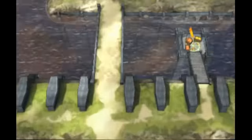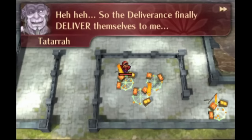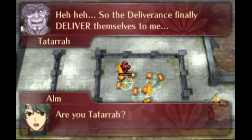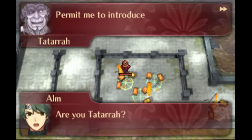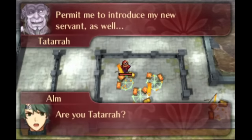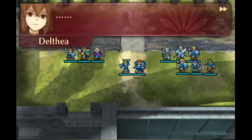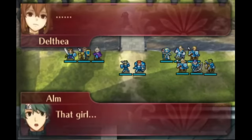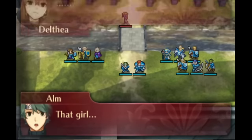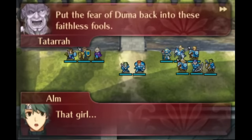One of the things Fire Emblem is best known for is the large cast of characters in each game that grow over time as you recruit units into your army. Sometimes these recruits aren't missable and join as part of the story, such as Alchrist and his retainers joining your army no matter what in Chapter 7 of Fire Emblem Engage. But other times units need to be convinced to join your army, starting as either neutrally aligned green units, enemy aligned red units, or sometimes they join after you visit a certain village.